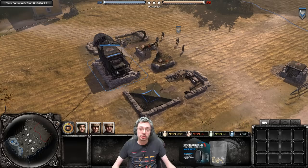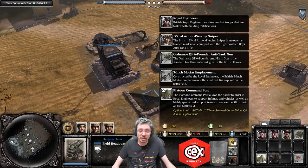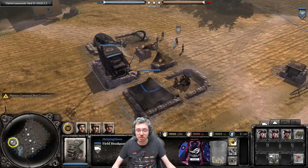To upgrade to tier two you need to select your HQ, your tier one building, and then click the platoon command post upgrade button — hotkey Z. It costs 180 manpower and 30 fuel. Once you do that your platoon command post will slowly build itself up. We've got speed-ups on so it was quick on my end, and you can see tier two is now built — it also comes with a 25-pounder as mentioned earlier.